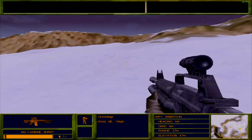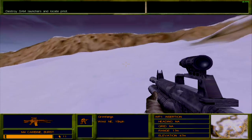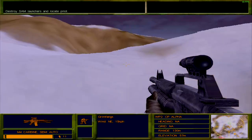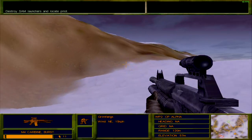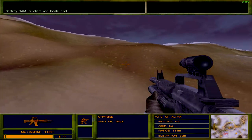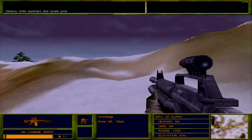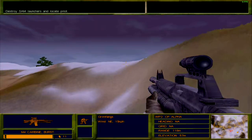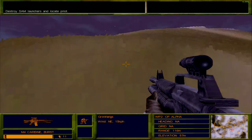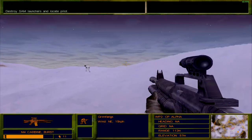Radio chatter kicks in: King Six to Black Widow — we are in position. King Six to all elements: destroy those SAMs and find our pilot. Alpha One reports a patrol on the ridge just south of Bravo's insertion. Charlie One reports a couple of snowcats moving along the perimeter. Acknowledge, Charlie One — observe and avoid contact.